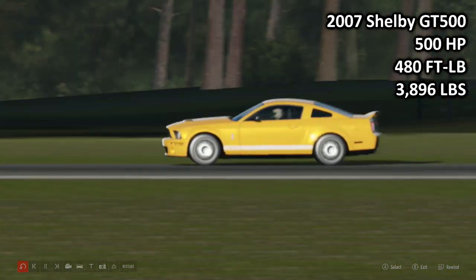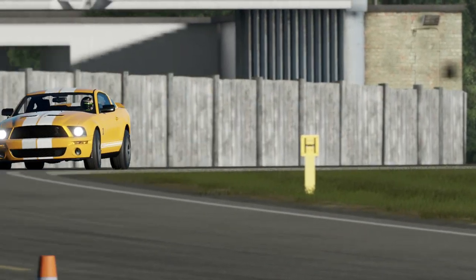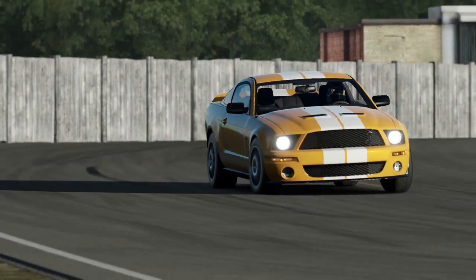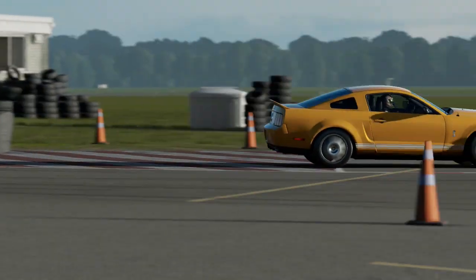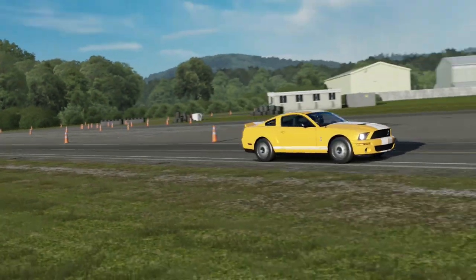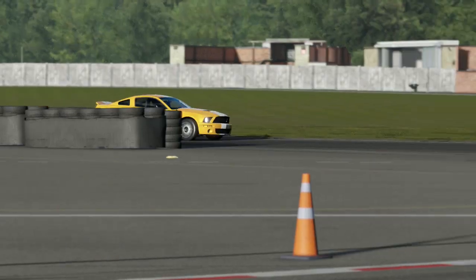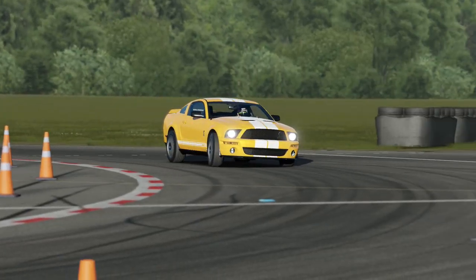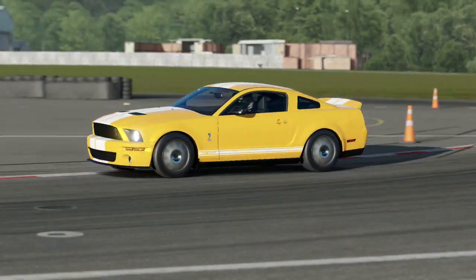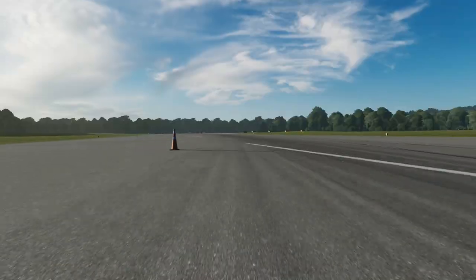We start with the 2007 Shelby GT500: 500hp, 480 ft-lb torque, 3,896 lbs of weight. This is the most powerful and heaviest car here today. I should stress I bought 26 crates; I'm not using cars I've already driven, and I did pull quite a few duplicates. These are basically the first 8 unique cars I pulled.